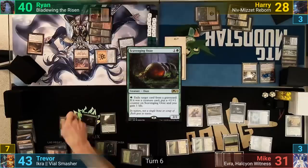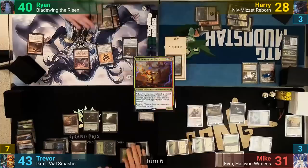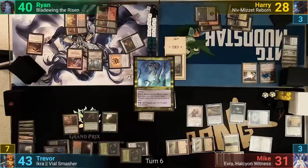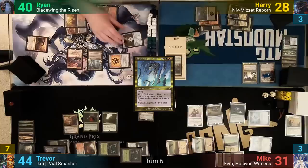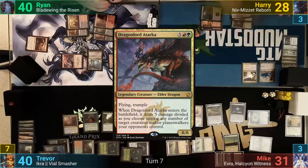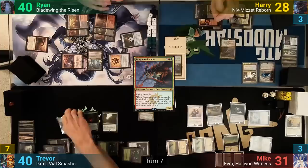Trevor taps 3 more for a Vile Smasher, passing to Ryan. Ryan plays Graven Kearns as his land for turn and taps enough mana to cast his Commander, Bladewing the Risen. He targets the Territorial Hellkite in his graveyard as it comes in, but Trevor exiles it and gains 1 with the Scavenging Ooze. Ryan does get a counter on his Dragon Horde. The Thunderbreak hits Trevor for 4 and Ryan passes. Harry draws, upticks Domri, and casts Dragonlord Tarka, who deals 3 to Vile Smasher and 2 to the Scavenging Ooze. It doesn't kill the Ooze, sadly, and Harry passes.